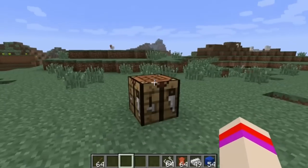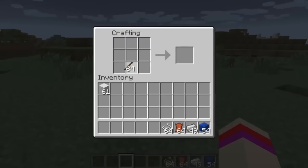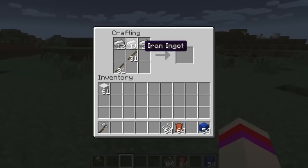The first one I'm going to show you is a tomahawk — it's built like so with two wooden sticks, and I guess that kind of looks like a tomahawk. There is the tomahawk. We also have a long sword, which is diagonal sticks and one diagonal stick and two iron ingots.